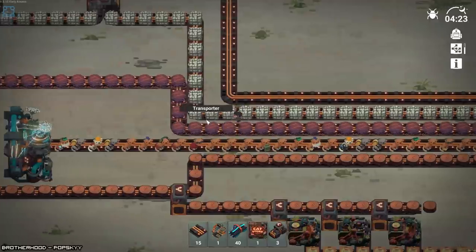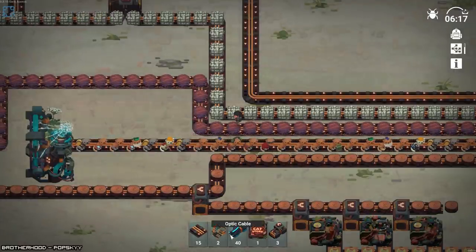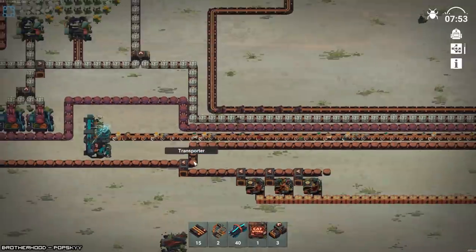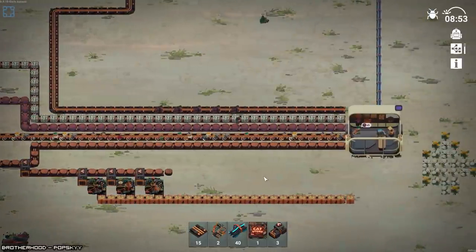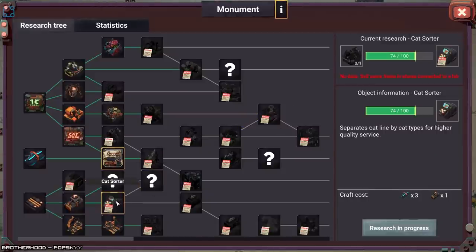Maybe I could have a manipulator to pull cats off. But as far as I can tell, it's not smart — it just grabs. Which doesn't really help that much. It more or less just means more cats can potentially go into a store. It seems like you're going to need the underground belts. I'm just hoping that I can get the cat splitter first.